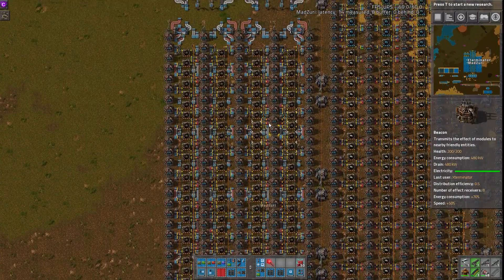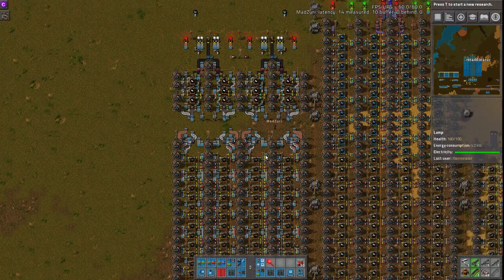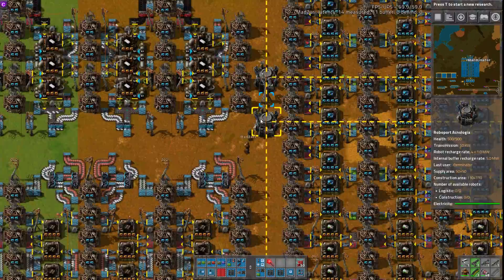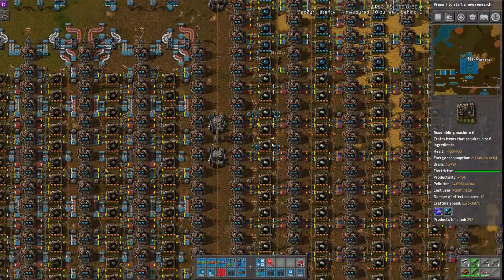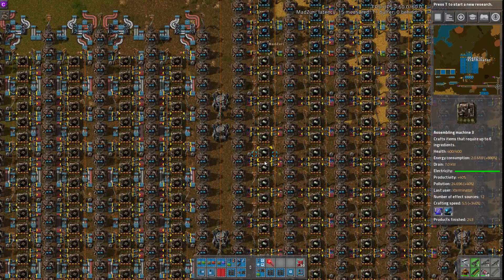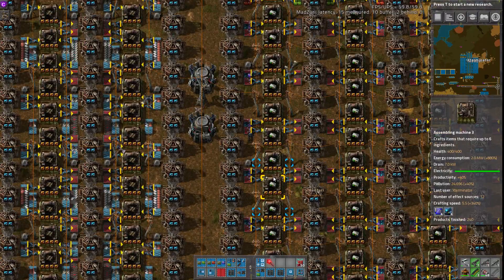This is pretty ridiculous. These builds are, like I said, fully compressed output of the low density structures, rocket control units, and rocket fuel. Zuri and I have been looking and these are pretty darn good. Very well constructed and thought out and calculated — fully speed beacon and productivity modules as much as they can go.